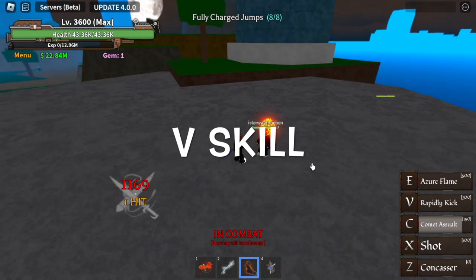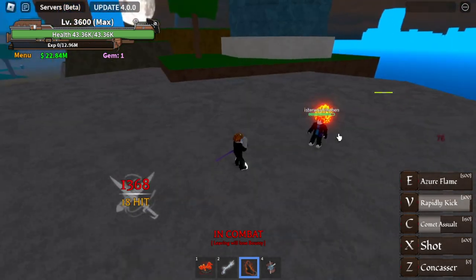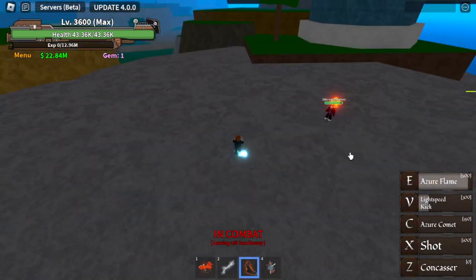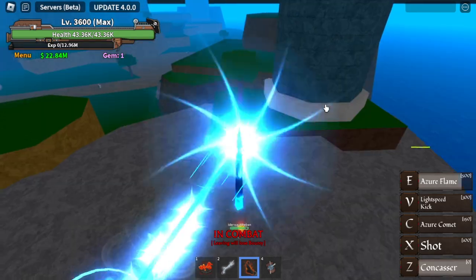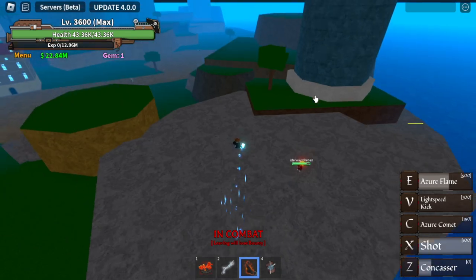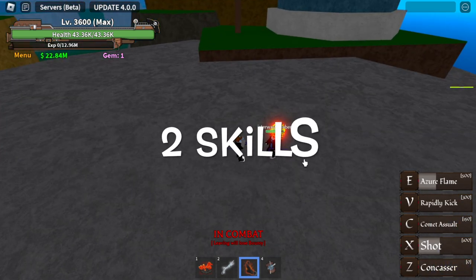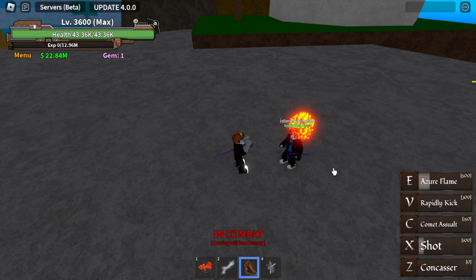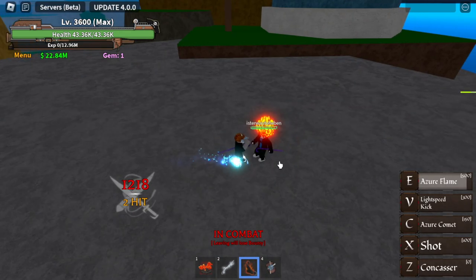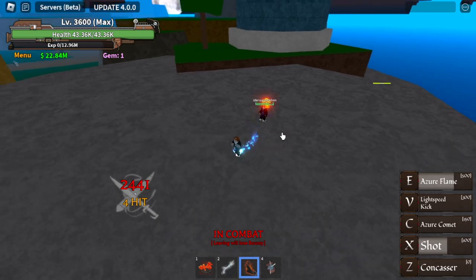Next up is the V skill - the Rapidly Kick. Then there's the E skill - the Azuri Flame. This skill really looks better now compared to the previous one. I also noticed that every two skills, your flames will disappear, so you need to wait for it to cool down again. By the way, it has casting damage - 1,200. And for every skill there's damage per second because of the flames.